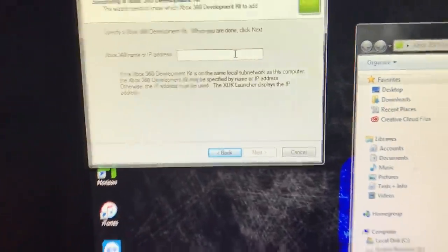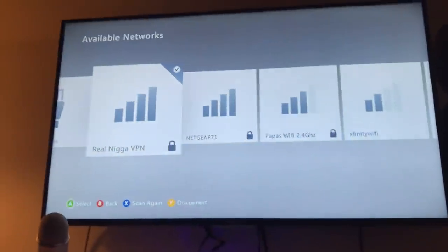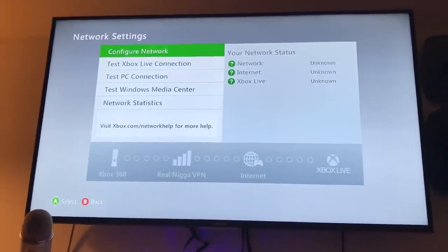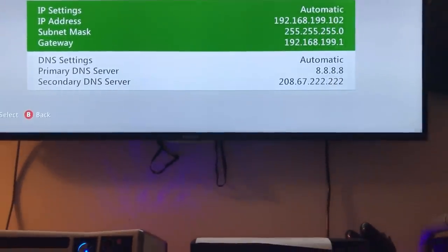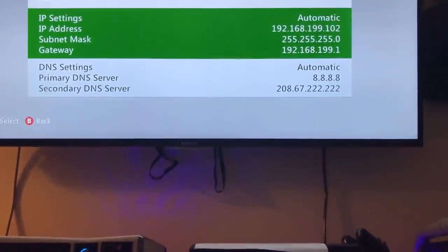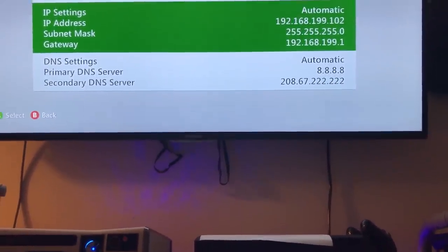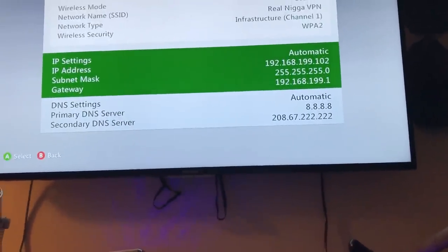You click Add Xbox 360, click Next, and then it's going to ask for your IP. I showed you guys this before. That 192 ending in 102 — that is actually your IP address for your console. You can also get this in XCX Menu as well by going there and clicking LB, and it should be at the bottom like I showed you guys before. So I'm going to type that in right there.